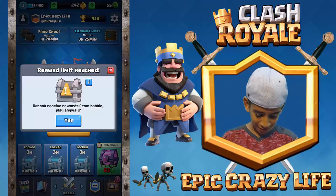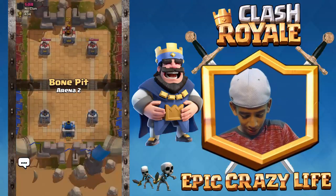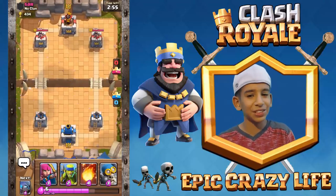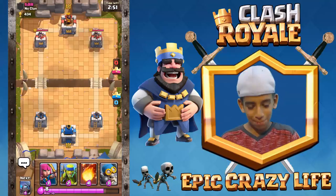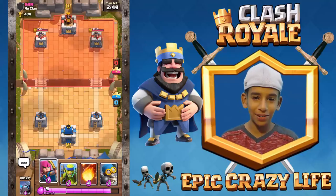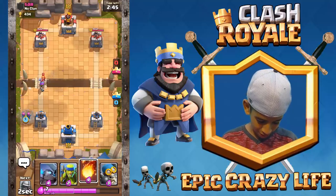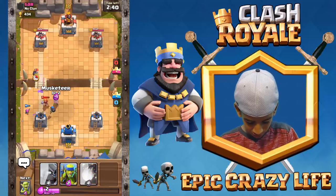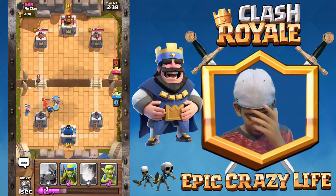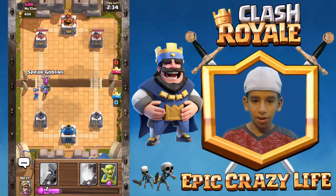Alright, going into the first battle — we're gonna hit level two. I hope this kid isn't too bad because I'd feel bad, but hey, it's how it goes. That's a good placement. Let's put down the bomber to distract over here and musketeer to connect and distract. Oh no, that was bad placement — hopefully that bomber doesn't do too much.